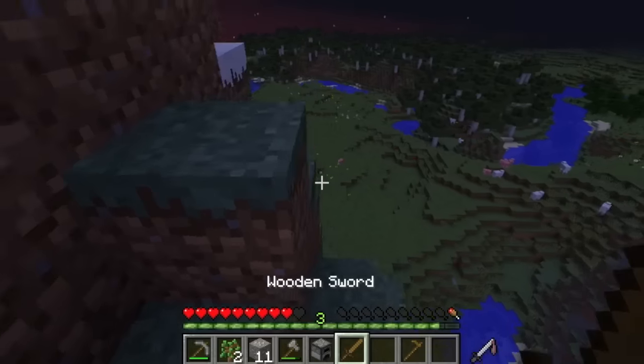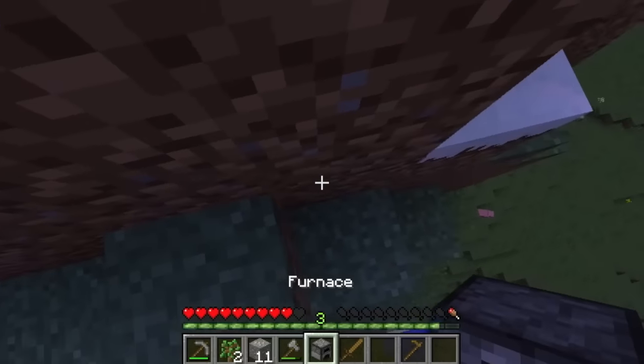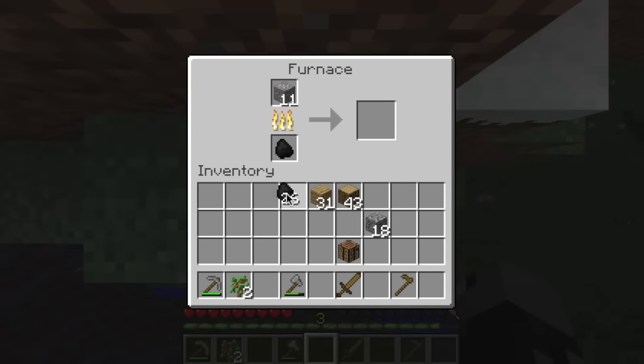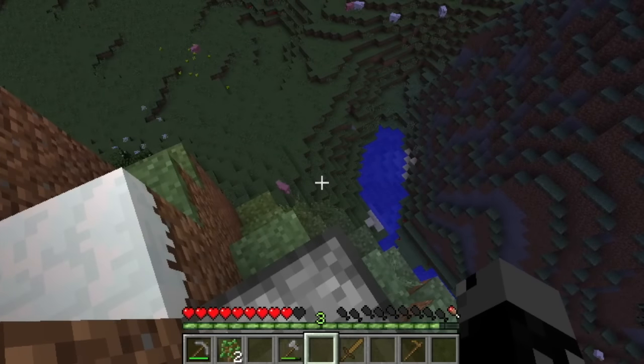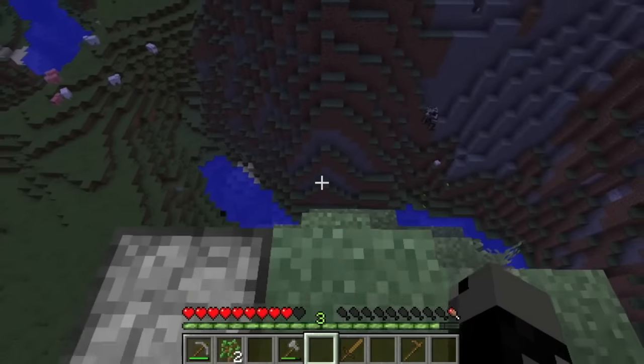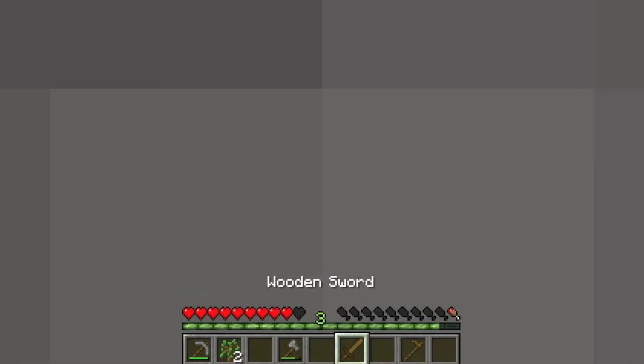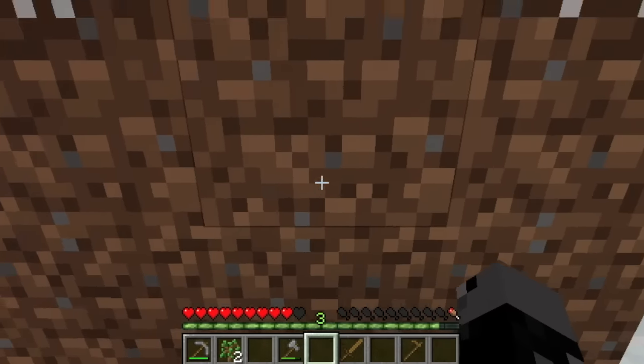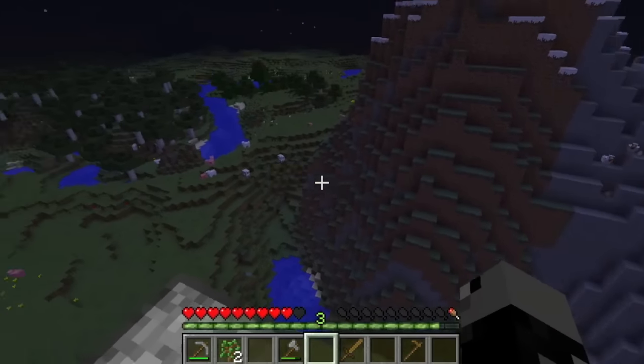There's a bunch of sheep over there. I should actually smelt some iron so I can make a bed. I'm going to smelt some iron so I can make a bed — I don't want to stay through this whole night, I'm going to have to sleep it out. I could just dig a hole through here, but I think we're fine. It's actually a nice little area we got here.